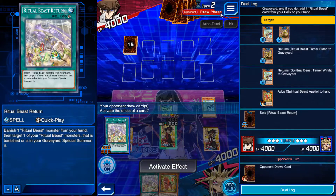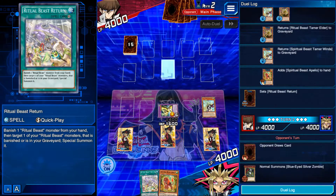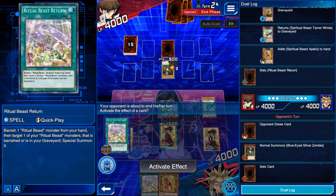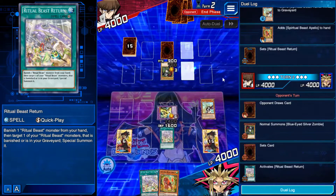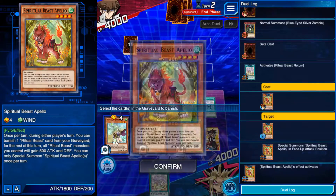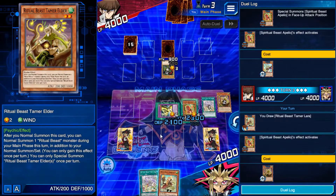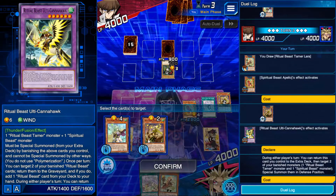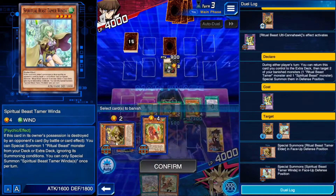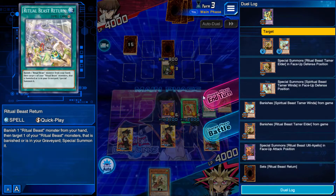Now let's move on to actual dueling. The first thing you need to know is the different phases of the game. The first phase is the draw phase, where you or your opponent draws their card for the turn — you always draw one card except on the very first turn. Next is standby phase, where certain effects can be activated, along with traps and quick play spells. Then comes the most important phase, main phase, where you activate spells, summon monsters, and set traps. Then we move to the battle phase — on the very first turn there is no battle phase. During this phase, monsters that have been summoned can fight other monsters to reduce the opponent's life points or deal with other monsters. Lastly, we have end phase, which is basically standby phase but at the end of the turn.